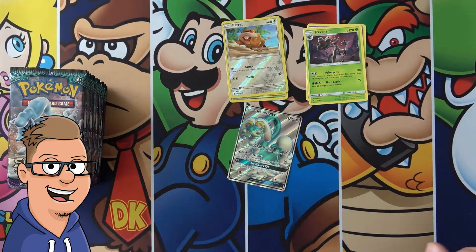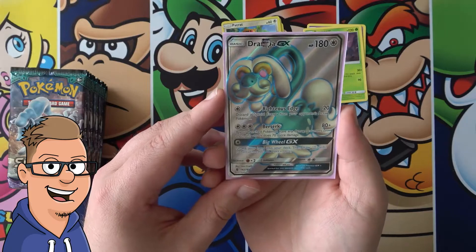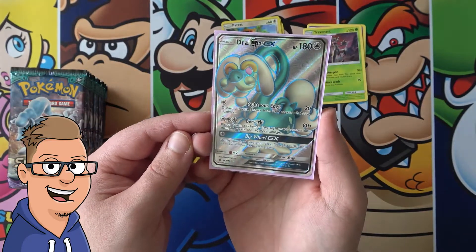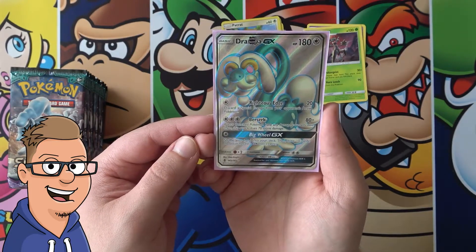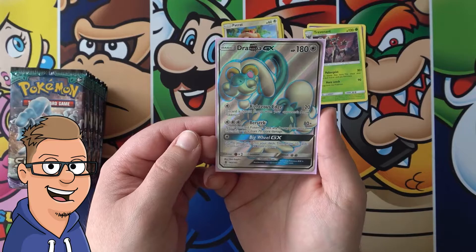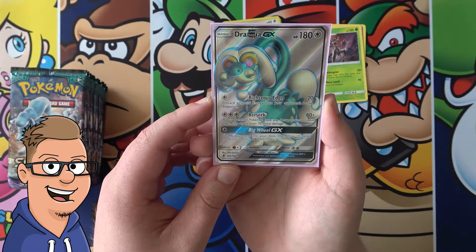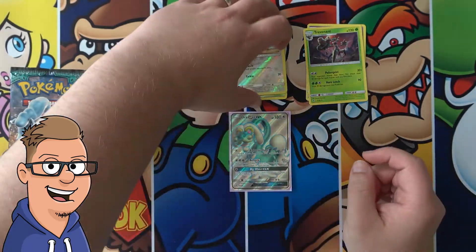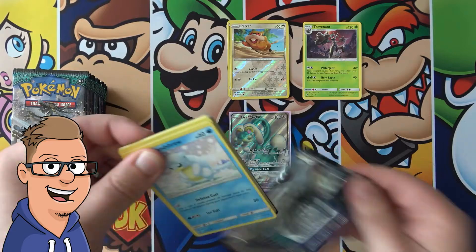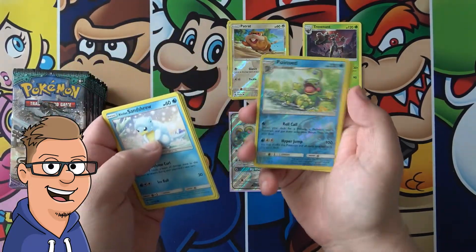That card is actually being played a little bit — shown to be pretty good. For one colorless energy you can discard a special energy from your opponent's active Pokemon. Berserk, for three energy: if your bench Pokemon have any damage counters on them, this attack does 70 more, so that's 150. It's not even a GX attack, and it's also a basic Pokemon so you can just play it straight away. Big Wheel GX for one energy: shuffle your hand into your deck, then draw 10 cards. Now I pretty much understand why that card is played, and why the full art version is worth more to some people since they want to play with the full arts.